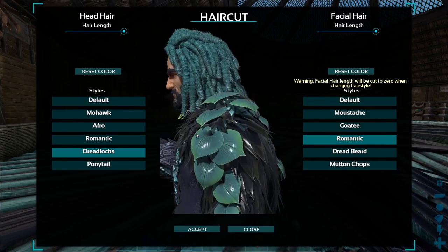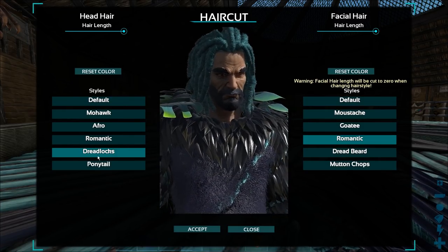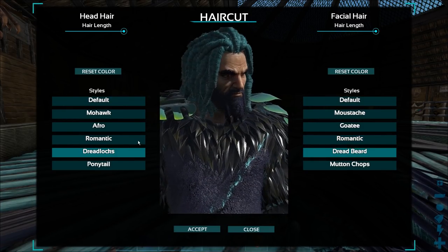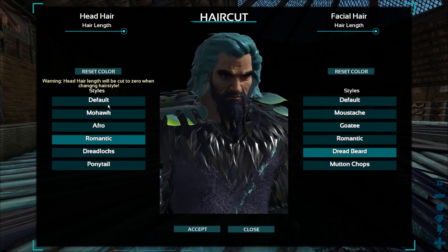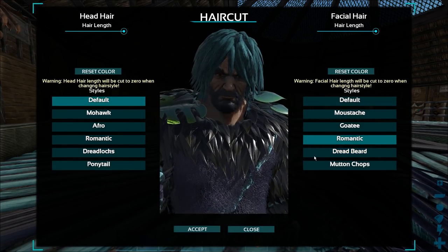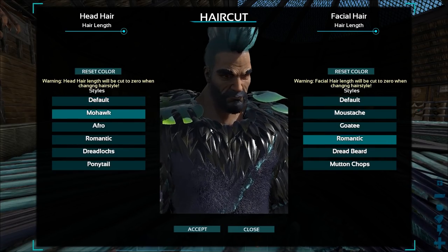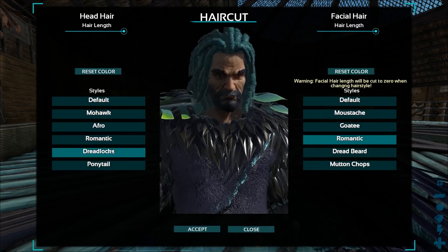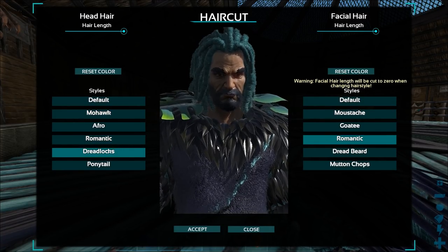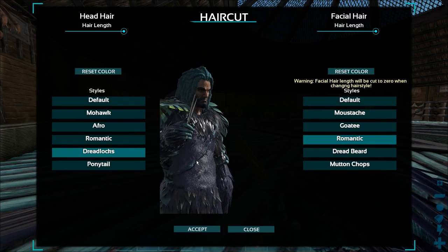Look at that — it looks a lot better! I really like it. There are so many good combos but we'll definitely be going with the dreadlock hair and the romantic beard, which is the one you get from Valentine's Day if you collect all of the event pieces.